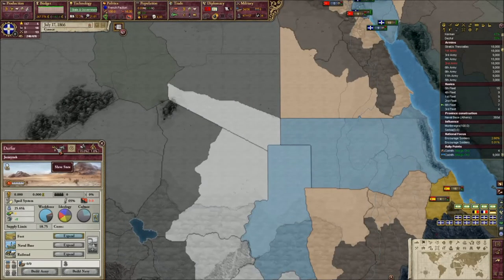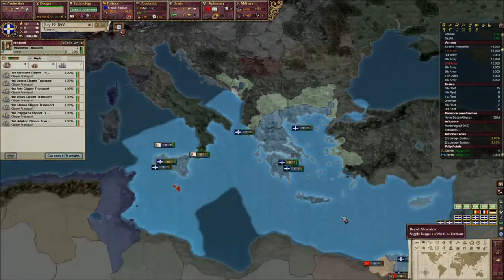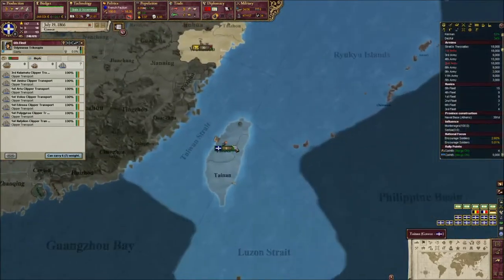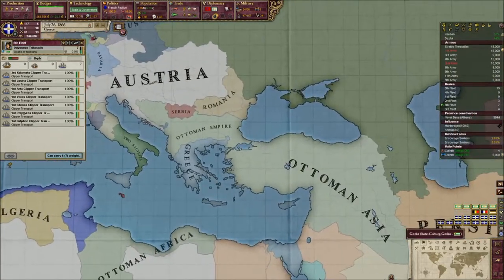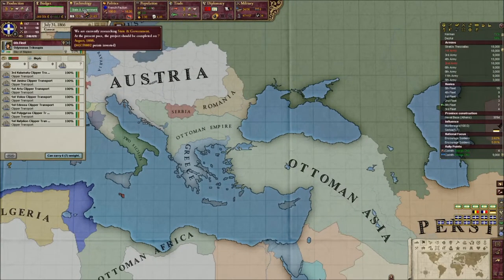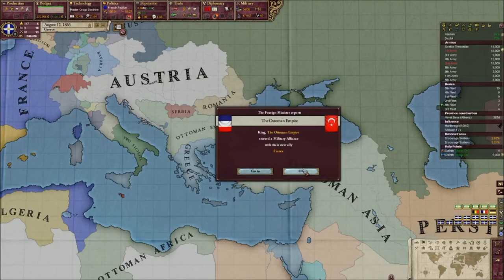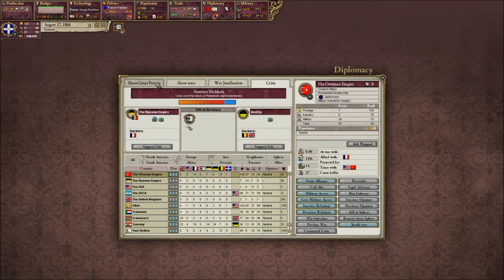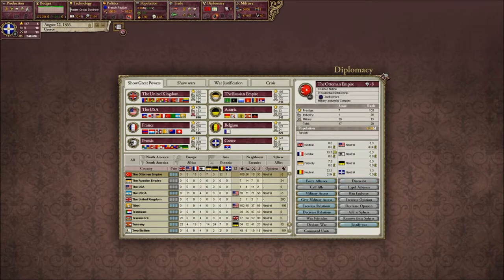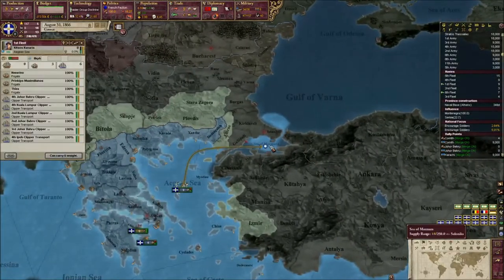We only have one naval base still being built, so we kind of messed up by getting state and government before the next naval base tech. What I'm going to do is just get two naval base techs so we have two layers of it, and then we'll focus more on actually getting technology so we can declare war on the Ottomans. They are allied with the French now, and that's kind of tedious. The Ottomans aren't really a practical target right now — we'll send our boats over to just keep an eye on their capital.